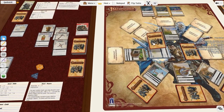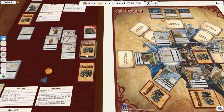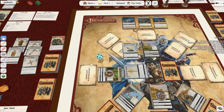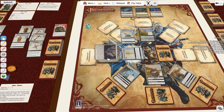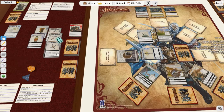Harsk finally rolls well enough - he needs a six on his d6 plus two survival check, and gets exactly a six. This location is permanently closed. His turn is over, and we're at the halfway point of the game.